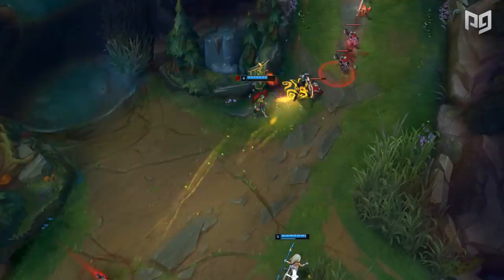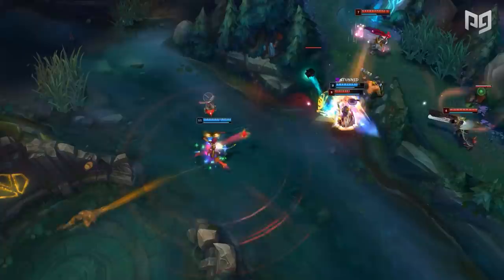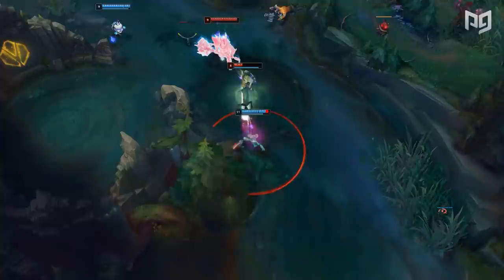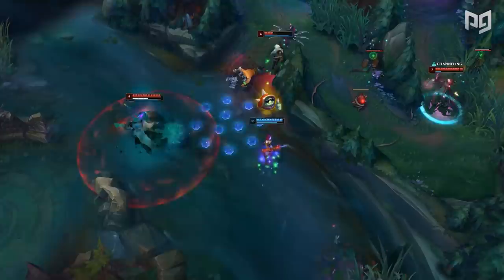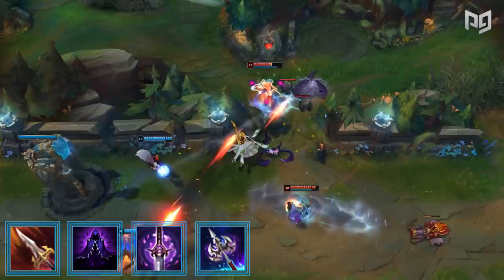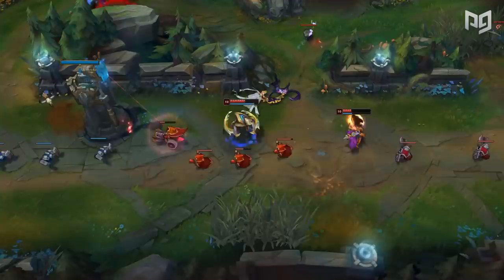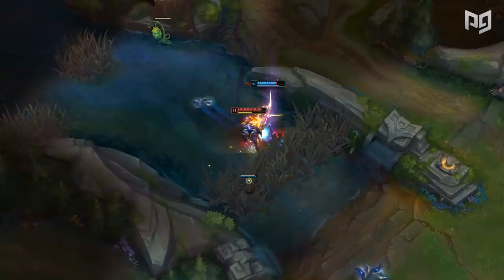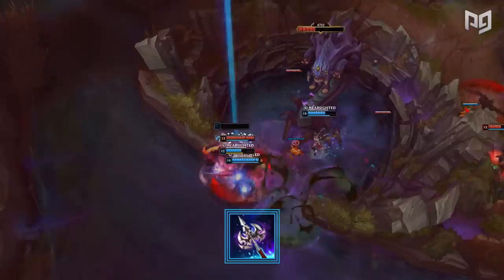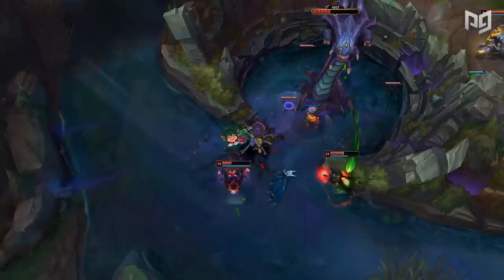AP champions don't have much variety in their builds, but there is one key choice: Oblivion Orb — or Morellonomicon, which it builds into — provides flat magic penetration. Build it to mitigate magic resist early, and if opponents don't build magic resist in response, you'll deal almost true damage to them. For AD assassins, you have more choices: Sanguine Blade, Edge of Night, Youmuu's Ghostblade, and Umbral Glaive. Ghostblade provides extra mobility and may even be worth building over Duskblade first for the extra roaming pressure, and serves both offensive and defensive purposes as a second or third item. Umbral Glaive is extremely cheap and helps you clear vision, making it easier to roam and keep the map darker for the enemy team.